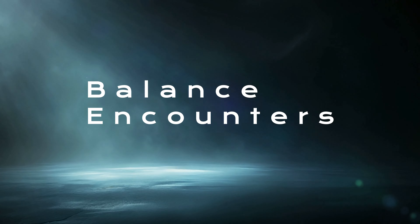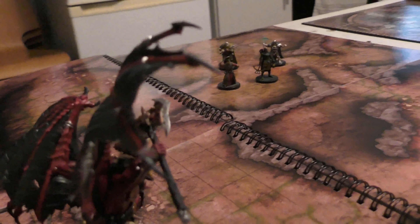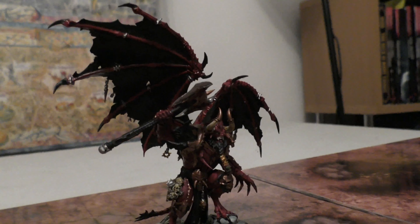Balance your encounters carefully. In a one-shot, every encounter needs to count. You'll want to find the sweet spot where the encounters are challenging but not overwhelming. If the players have to deal with constant combat, they might not have the time or resources to finish the adventure. I recommend having one big memorable combat at the end, and spacing out smaller challenges like puzzles, traps, or social encounters along the way. This keeps the pace varied and allows your characters to shine in different ways. Remember that not everything needs to be solved with combat — role-playing and problem-solving are a great way to keep the game fresh.